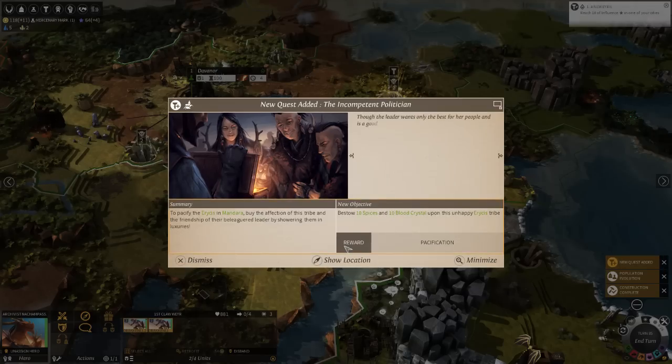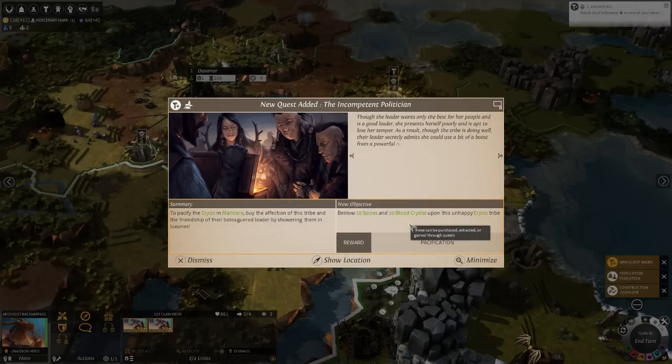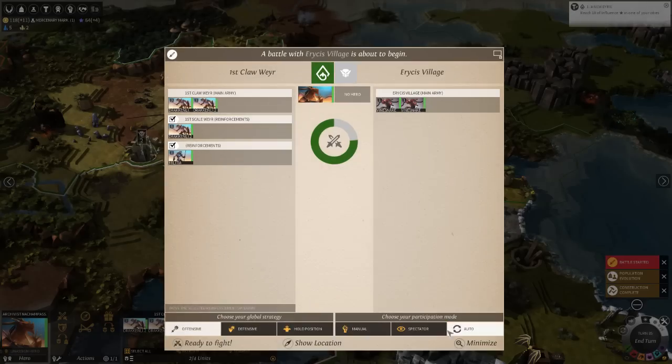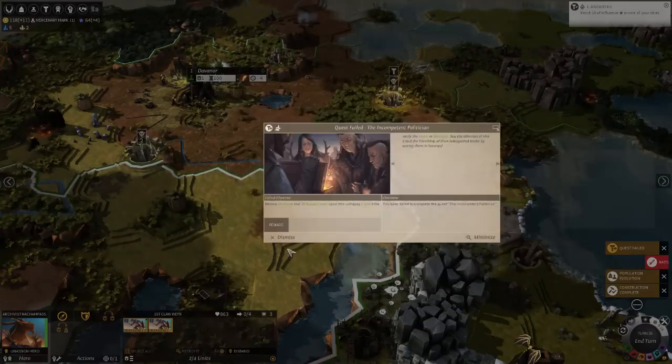Parlay with these guys - they're outside of my lands. Really expensive, I won't have blood crystal very easily for a while. Die. Level up my units.